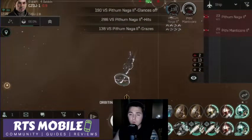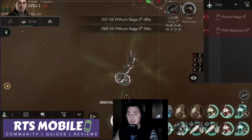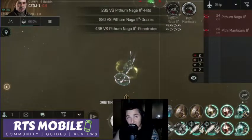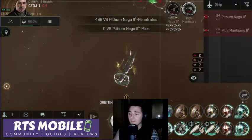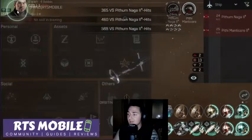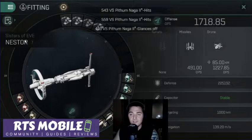If you're wondering which planetary material is going to be the most valuable at this point in time, I have some news for you. I've done that homework and now you're going to get to check it out while I walk you through the spreadsheet. You're going to watch me here in the test server as I play around with the Sisters of Eve Nestor build.